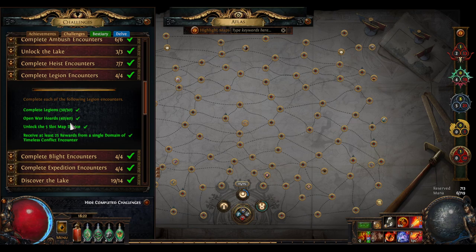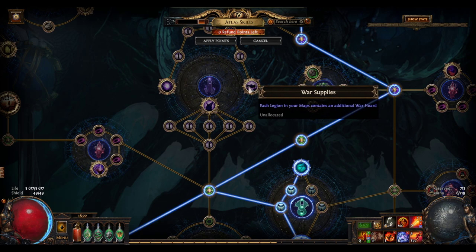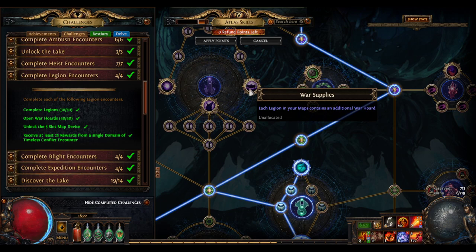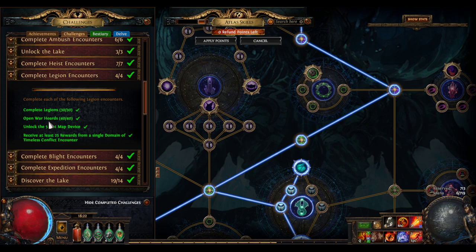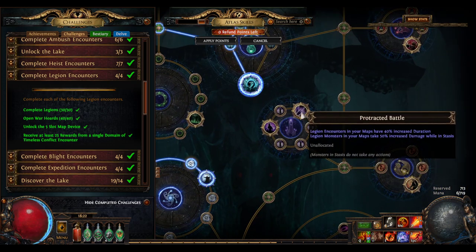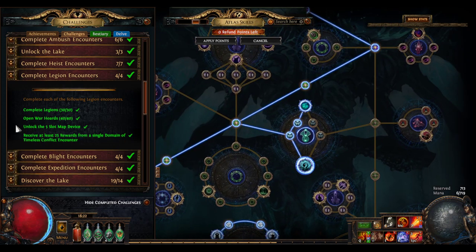Legion encounters — complete 30 legions, pretty easy. War hordes — spec into legion with the little node that makes each legion always contain one war horde, then use polished or gilded scarabs to add more. This doesn't specify map level, so if you can't break out all the mobs fast enough you can do this in tier one maps and still open the chests. Unlock the five-slot map device — just do a four-way, then 25 rewards. You can even ignore the bosses and only kill small mobs to get 25 icons.